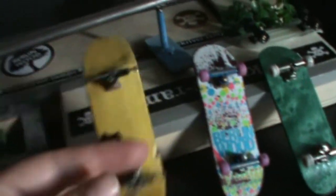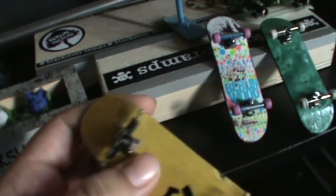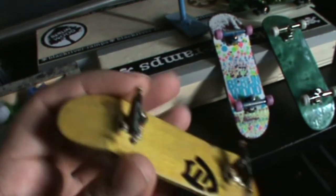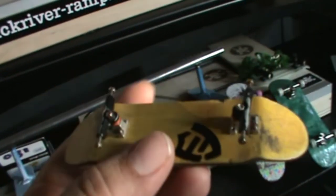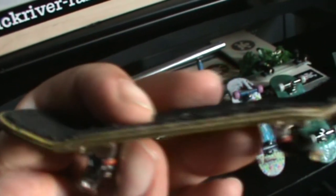I'll start with decks real quick. No lower than 20 bucks a piece, three dollars for shipping and handling. This one is a Yellowwood Z2 — beat up, but in very good shape.